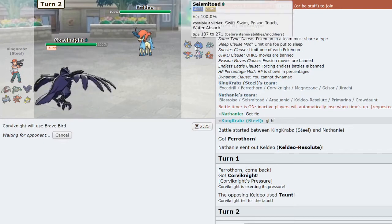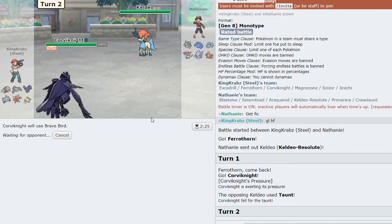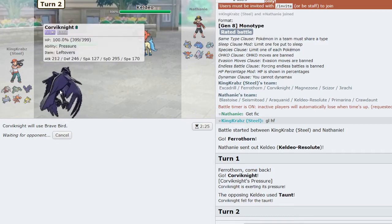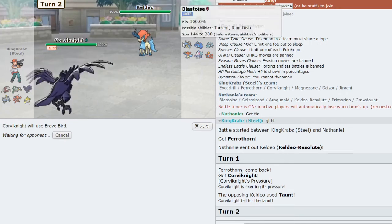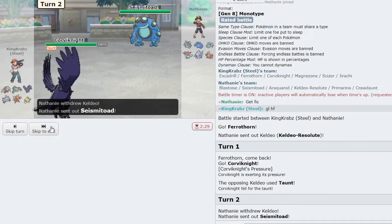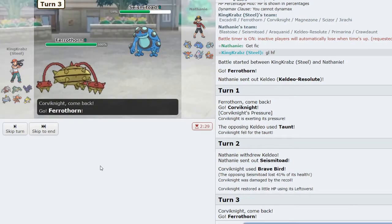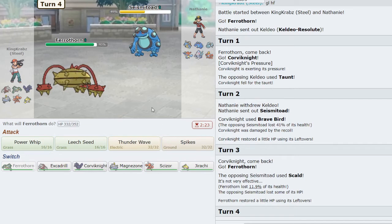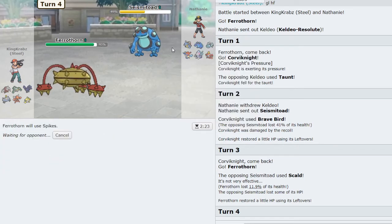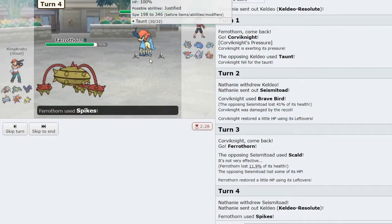I would Brave Bird here because I value any damage on their team, especially on Keldeo. Jirachi's ability to click Psychic and Moon Blast in this game is quite good — as they bring in Seismitoad and I get a good chunk of damage off. Presumably they want to Scald me, so I will go Ferrothorn as I don't want Corviknight burned. In this position I can start getting Spikes down — they can Rapid Spin them away with Blastoise if they choose.